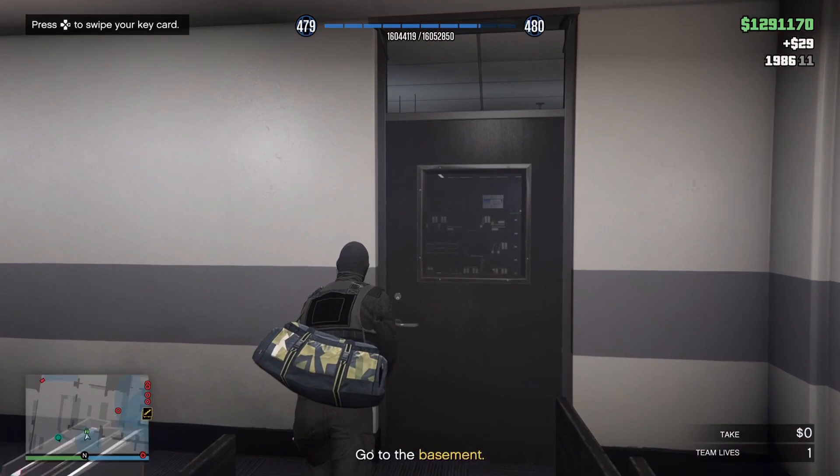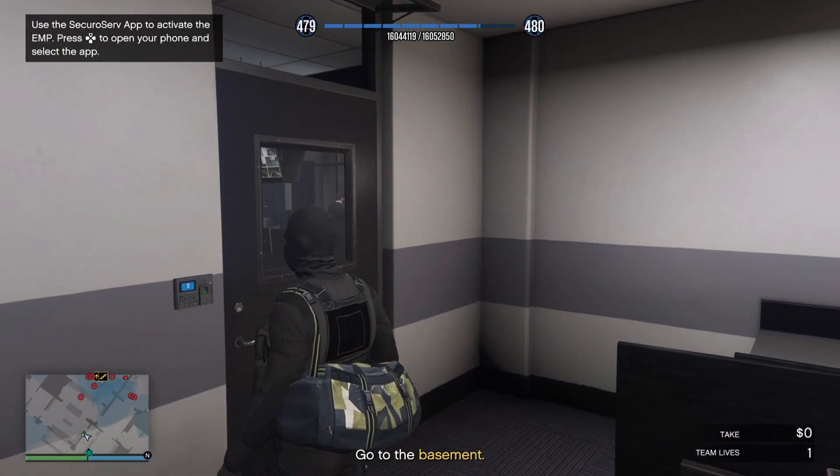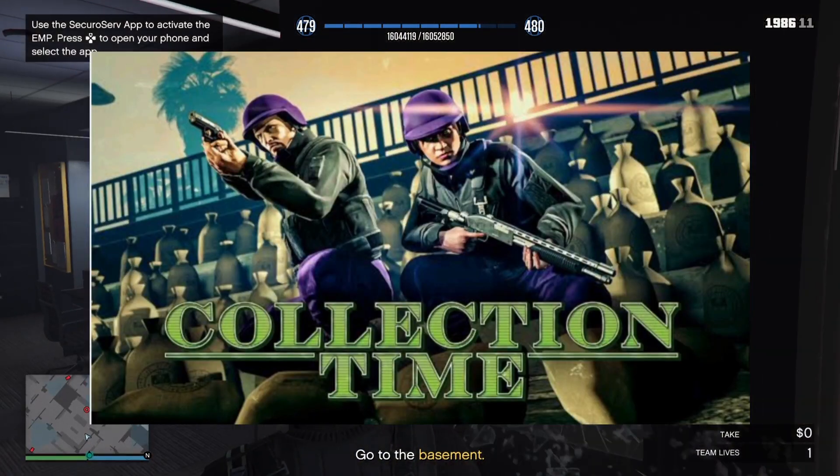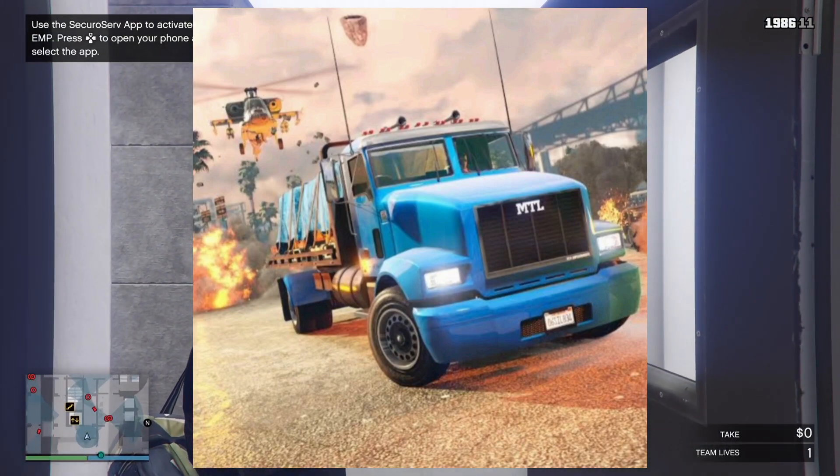We have double money and four times RP on Martin Madrazo contact missions. We have double money and RP on the Collection Time adversary mode. Double money and RP on export mixed goods missions.